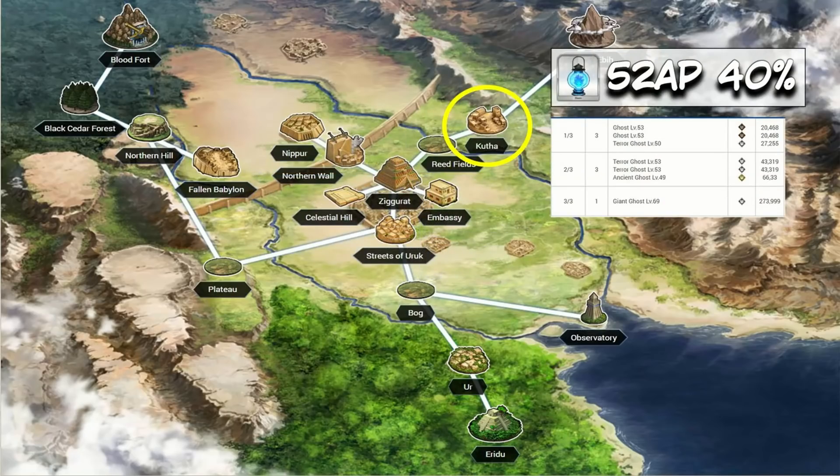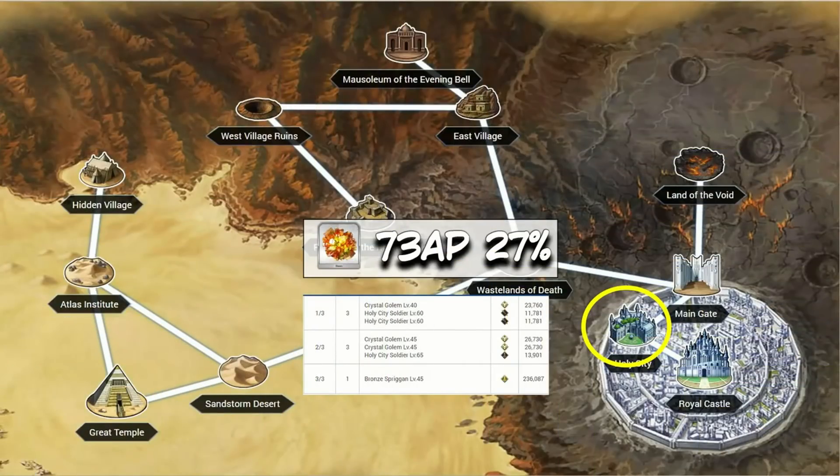Ghost Lanterns are up next — and who doesn't need a pile of these. Back to Babylonia: Kutha barely edges past the Mausoleum in Camelot at 52 AP per drop versus the 59 AP needed to clear the Mausoleum. Kutha has a 40% drop rate, making it pretty easy to farm these out.